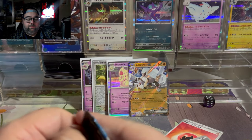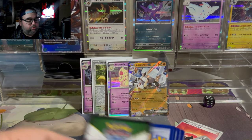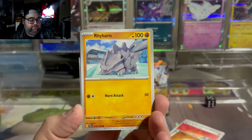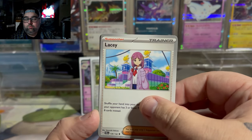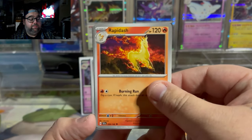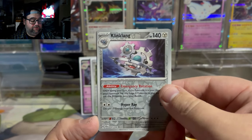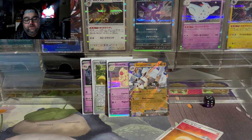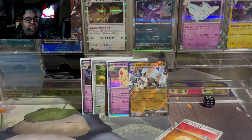Last pack of the Tinkatink blister. We got one hit so far. I'm hoping to get at least two to three hits overall. With six packs, you'd want at least one of your blisters to have a hit. Really cute Meowth. Unfortunately, just a Klang, and then a Zeraora, which is also a nice artwork. So not too much in the Tinkatink blister, but now we're moving on to our main event.